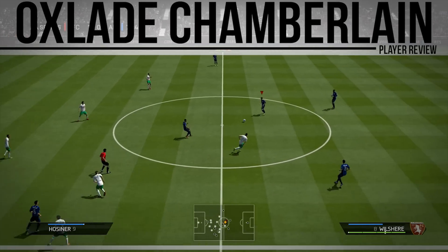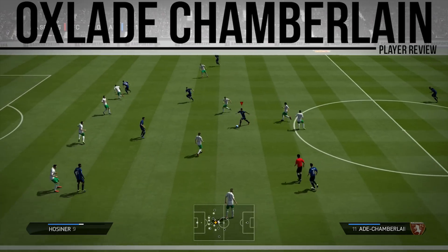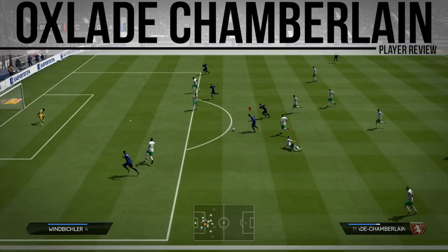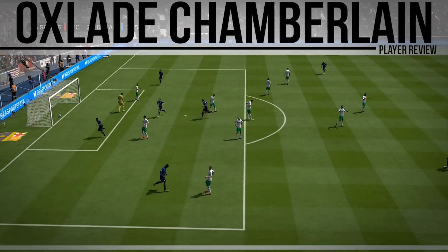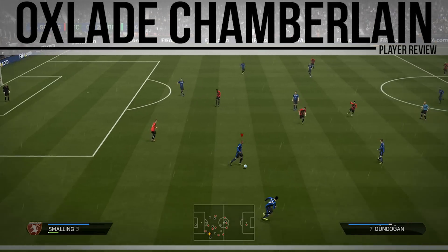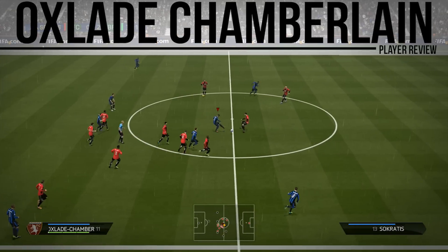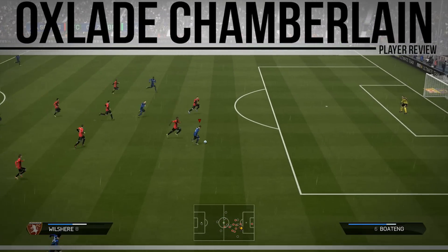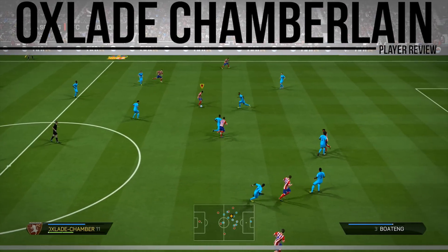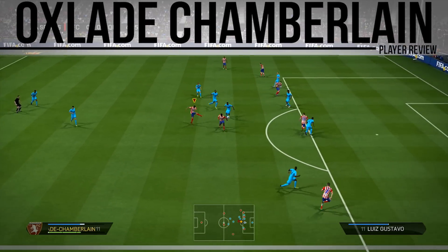He's just a really good player, so if you could drop a like on this player review that would be appreciated — can we hit 100 likes? Look at this — Oxlade just dribbling in and out of players, and he's still carrying on. It's a great finish into the bottom corner, making it 2-0. He's linking up with everyone, and that's a great pass through to Wilshere. It's even better that he's got the 4-star skill moves.